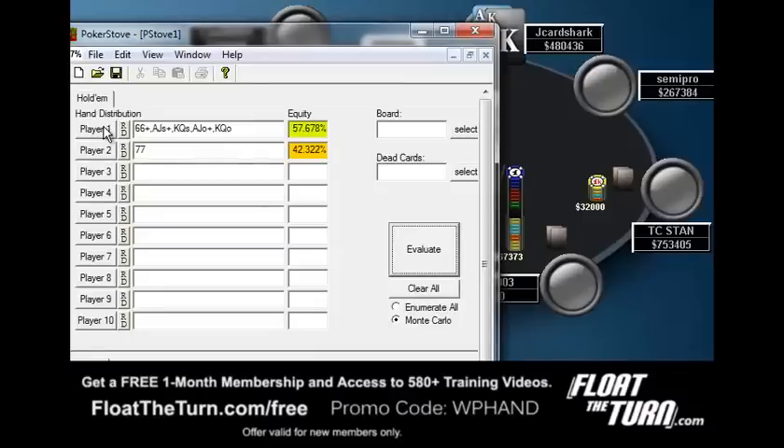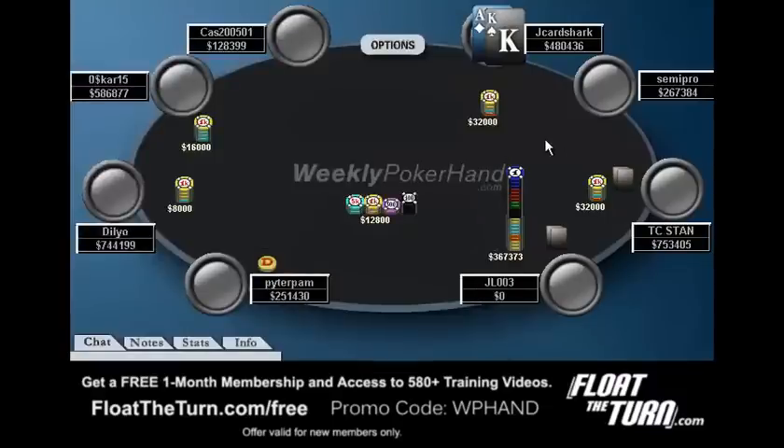Now, if your opponent happens to be a little bit tighter, you'll find these numbers are a little bit wrong. So you should consider scratching off the bottom end of the calling range — like Ace-Jack suited may be close, pocket eights may be close, and those hands you can consider folding. And also, if you think the player behind you is ever going to call with a premium hand that's going to call the shove as well, then you should certainly consider folding those hands.